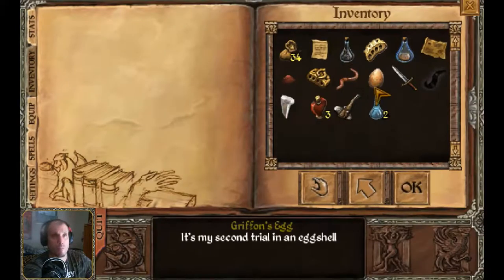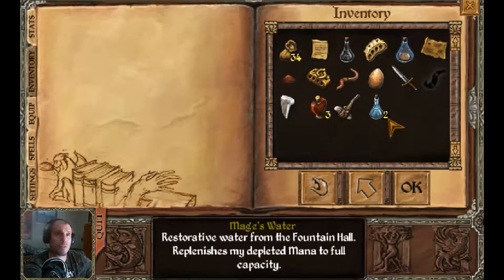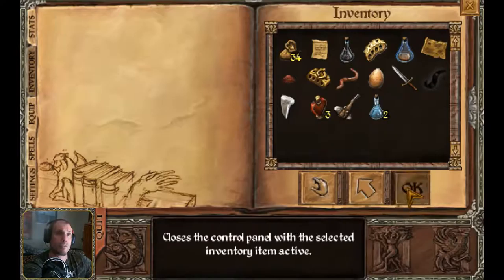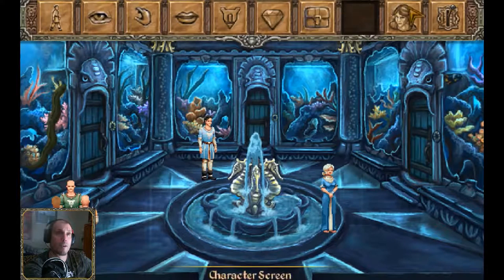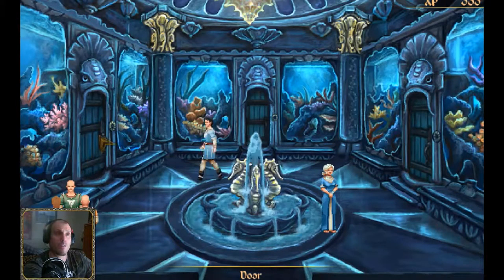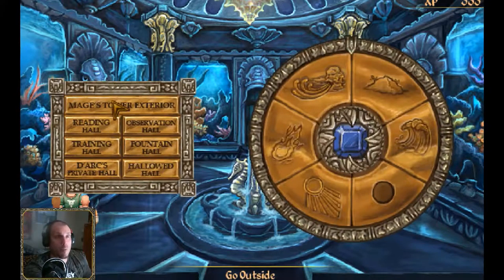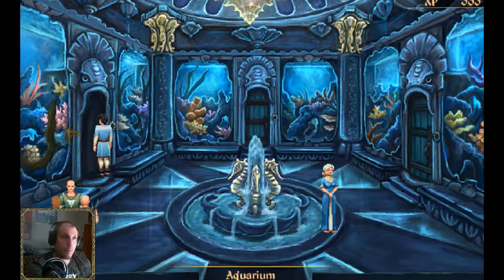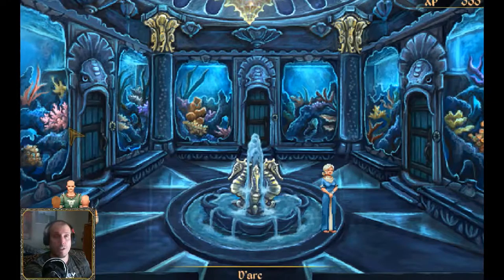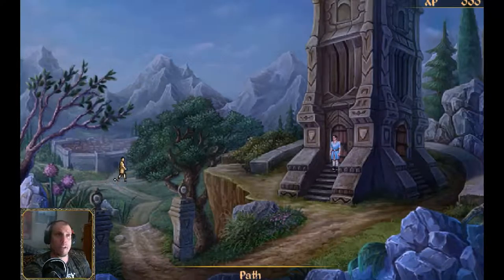How's our situation with potions? We've got three health potions and two mana potions. How much money do we have? 34 gold coins — not too bad. We can always farm for more if we need more money. I'd feel a little bit safer if I had more potions. That last boss I fought was three races up in the mountain — boy, those potions came in handy.